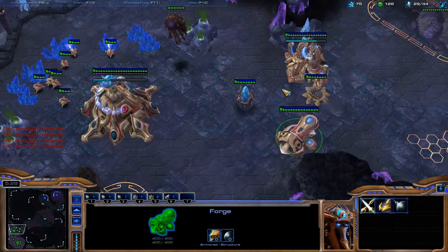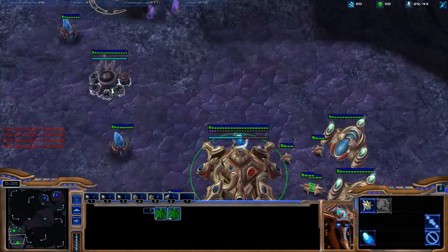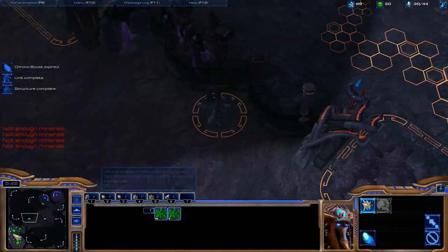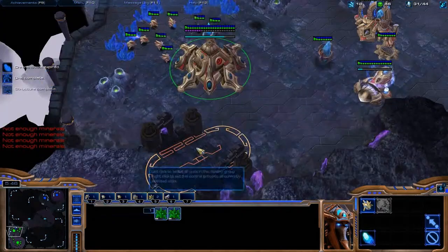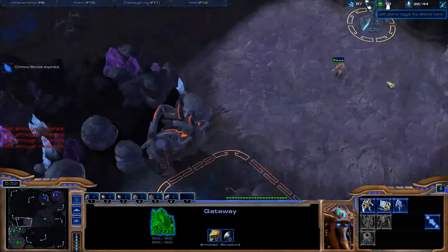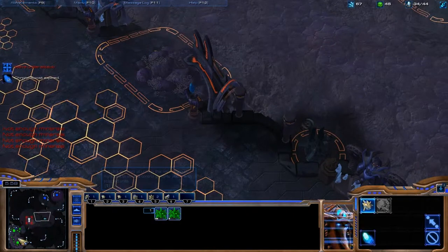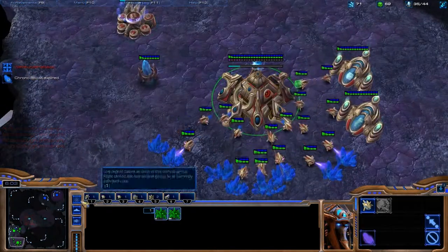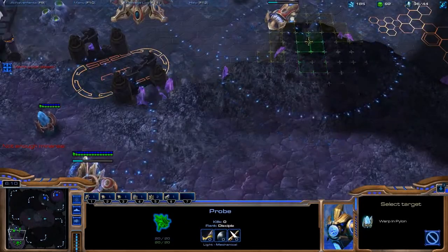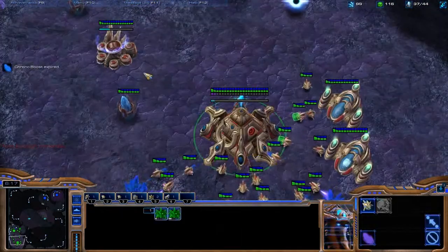I'm going to scoop my zealot onto that tower and hopefully crank out the stalker as soon as possible. There's the stalker — it lets the zergling die. An attentive player will always snap that zergling back. It's interesting to see in a ladder game whether the player is actually able to save that first zergling or not, because it tells a lot about how good they are.